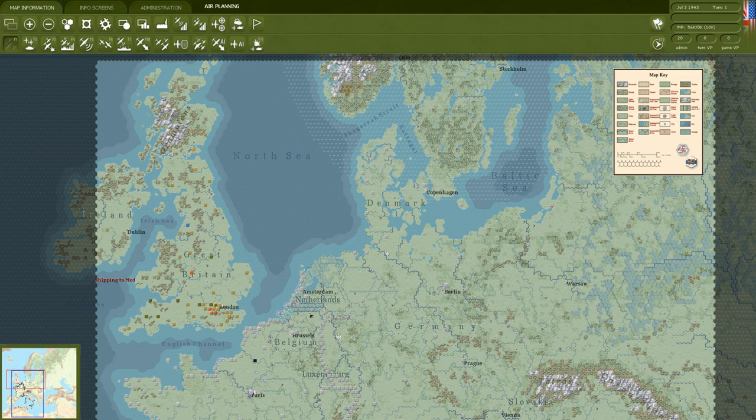Hello everyone and welcome back to Strategy Gaming Dojo, where we find, learn, and play one more turn of the great strategy games. Today we will continue learning Gary Grigsby's War in the West. This is part three of the basic tutorial, and in this section we are going to look at the map itself and all of the things represented on the default map.